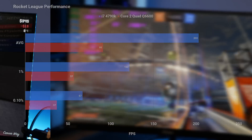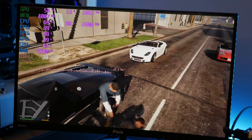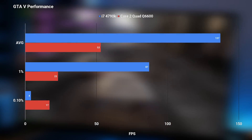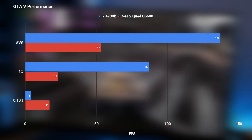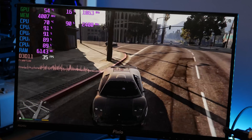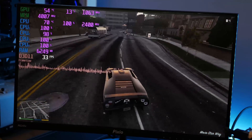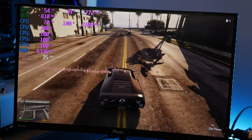GTA 5 actually really surprised me with the Core 2 Quad — it was one of the best experiences I had playing with it. The frame times were pretty consistent, and the average FPS was 53. Compared to the 4790K, it was about one-third of that system's average, but it wasn't horrible. The gameplay was actually pretty smooth, and I find smooth gameplay more important than high FPS. Considering GTA 5 is such a casual game, I have no problem playing on a Core 2 Quad system — it delivered a pretty smooth experience without too much stuttering. I was definitely impressed with that.